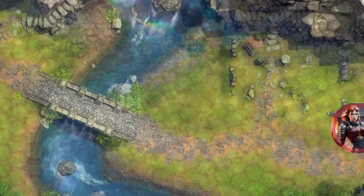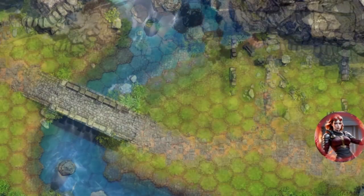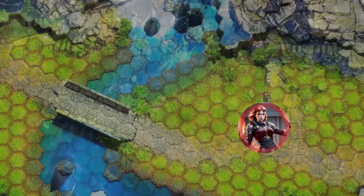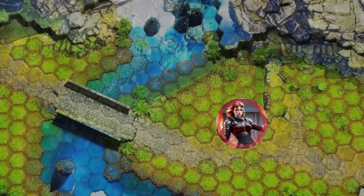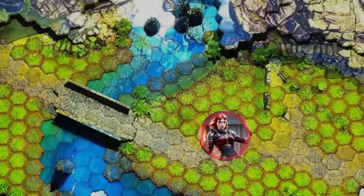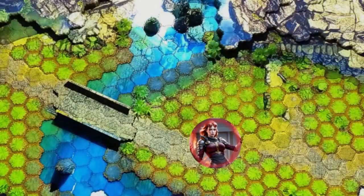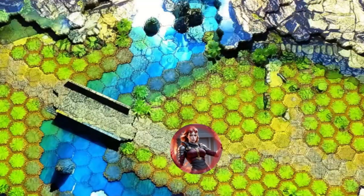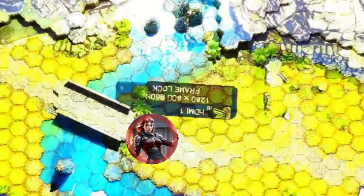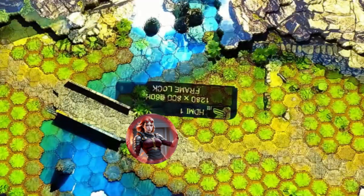As you venture westward, leaving behind the remnants of ancient ruins at the base of the cliff's edge, a distant yet unmistakable sound begins to permeate the air around you — the soothing, continuous drone of a waterfall. Drawing nearer, you find yourself standing before a sturdy stone bridge, its arches spanning the gap over which a cascading water flows.